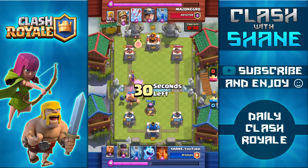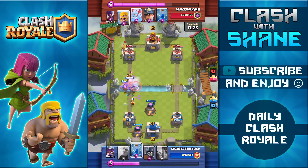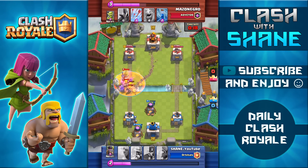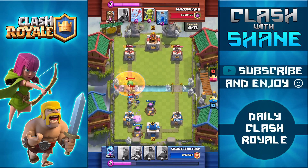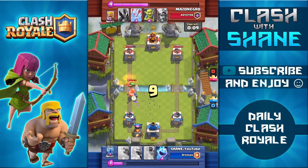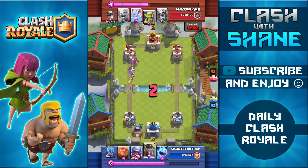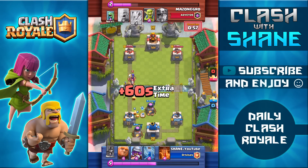Using the musketeer to counter that baby dragon, and getting ready to take out the witch. Mini pekka going down — fire spirits hopefully killing all the witch's skeletons, allowing mini pekka to walk in and kill the witch. But she spawns some skeletons at the very last second. High level cards just dominate my giant in seconds, but I have a poison spell down and guards to distract the prince and baby dragon. Fire spirits going in, using mini pekka to counter that prince — overall not taking too much damage, but he has a strong damage lead so far.